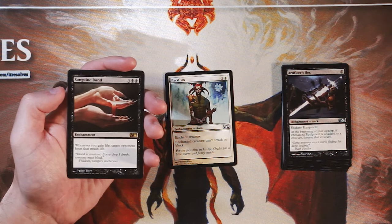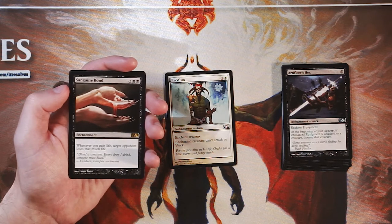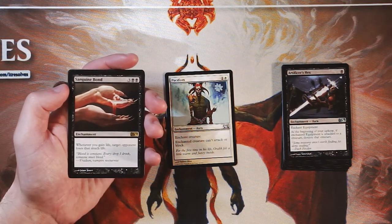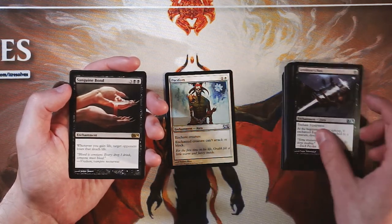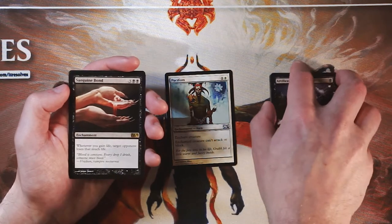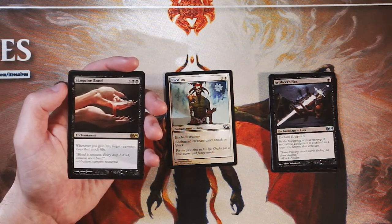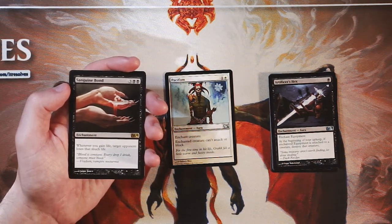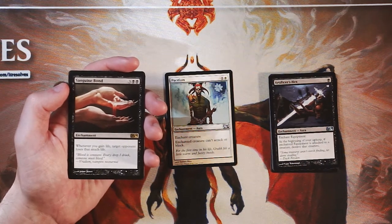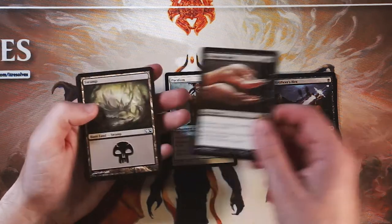Our rare here is Sanguine Bond — an enchantment for three and two black. Whenever you gain life, target opponent loses that much life. Interesting card, but I don't think it's a Limited card, really. There are instances where it's good — we saw the Gnawing Zombie, you do gain life off of that so it's going to deal an extra point there, and I'm sure there are plenty of other synergies. However, turn 5 is a pretty big turn and you really want to be able to play something that's going to affect the board immediately. If you have the setup deck for it, go for it, but this is much more of a really solid Commander card. I think Pacifism is a better safe pick.